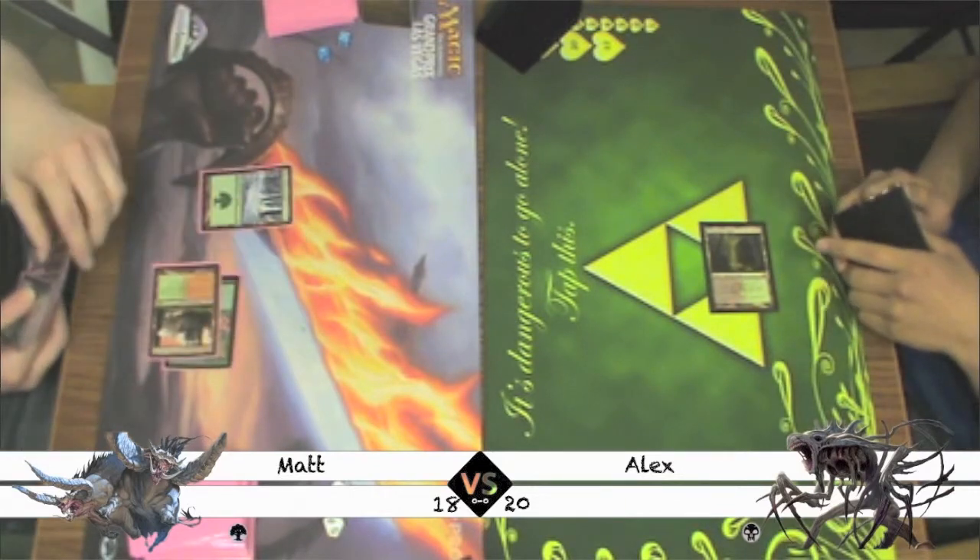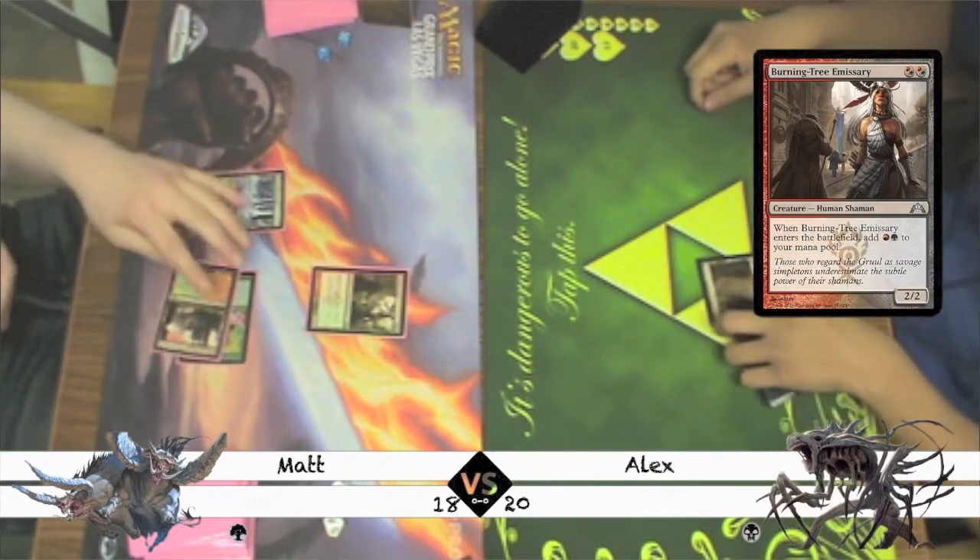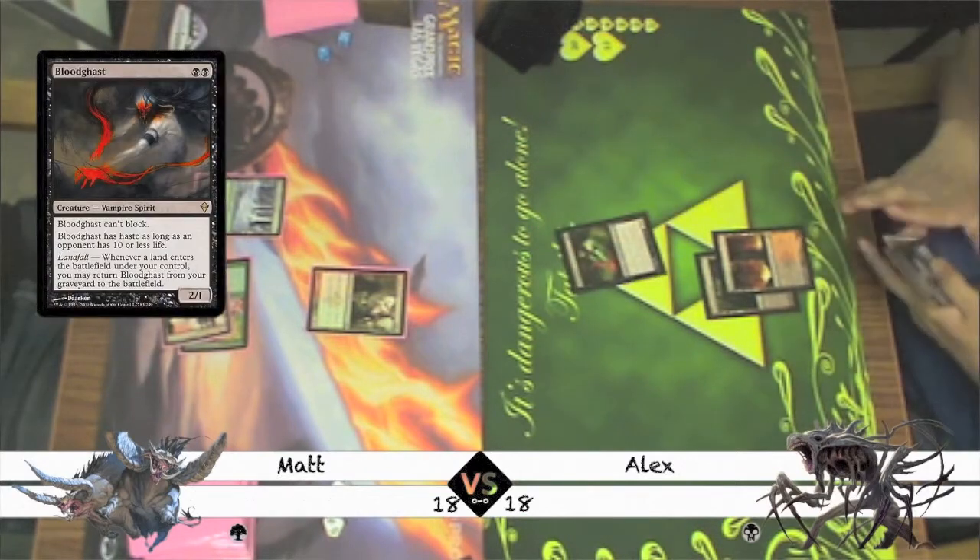Matt plays a Forest and casts a Burning Tree Emissary. Alex plays an untapped Blood Crypt and casts a Bloodghast.